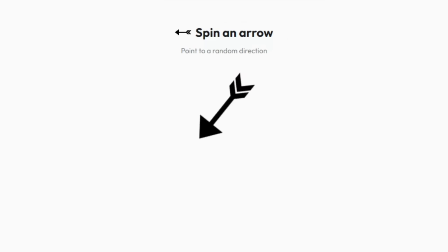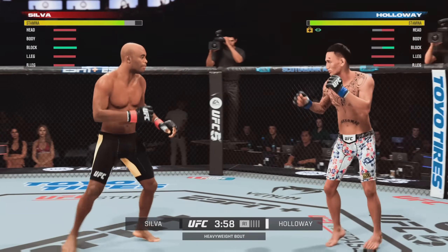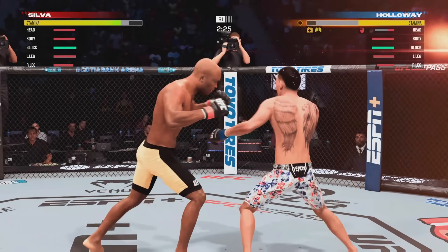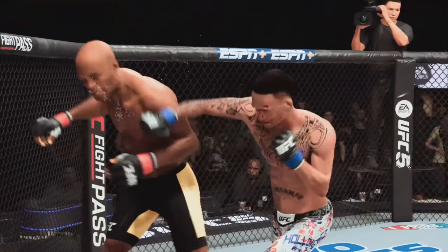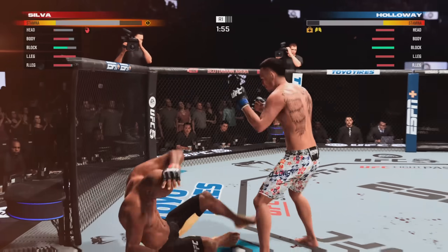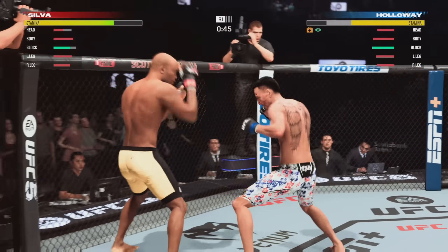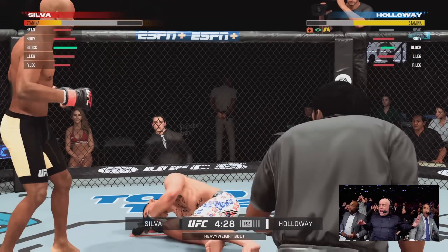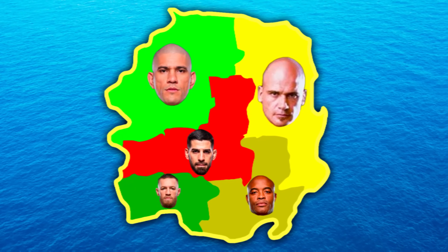The next fighter to attack will be Max Holloway and he will move south, where he will invade Anderson the Spider Silva. As soon as he gets on his feet, his opponent is in a lot of trouble. Huge straight punch. Anderson Silva knocks out Max Holloway with a beautiful head kick and expands his territory, winning 10 plus damage.